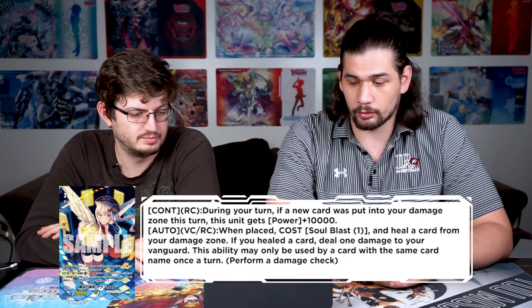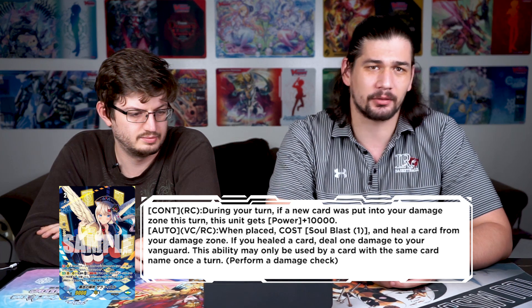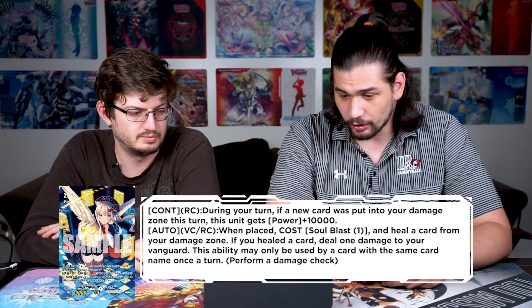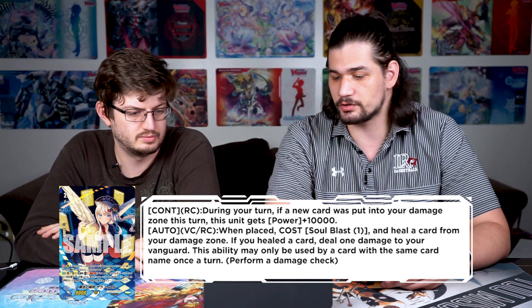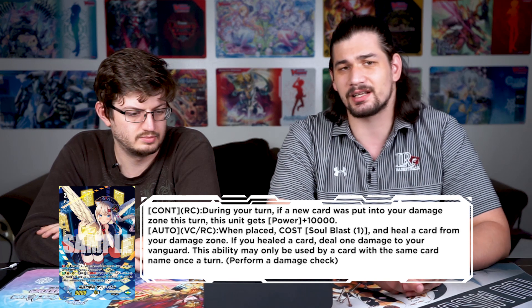Speaking of correct promos that should be in a set — Black Mapping Seraphiel. It's a grade two promo, apparently a championship card with full art design. Its first ability is continuous rear guard: during your turn, if a new card was put into your damage zone this turn, this unit gets 10k, making it a 19k beater. Its second ability is auto vanguard rear guard: when placed, cost soul blast one, heal a card from your damage zone, and if you healed, deal one damage to your vanguard. You're basically performing a damage check — it's like a straight rescue check. You put something into drop zone and take another damage check during your turn.